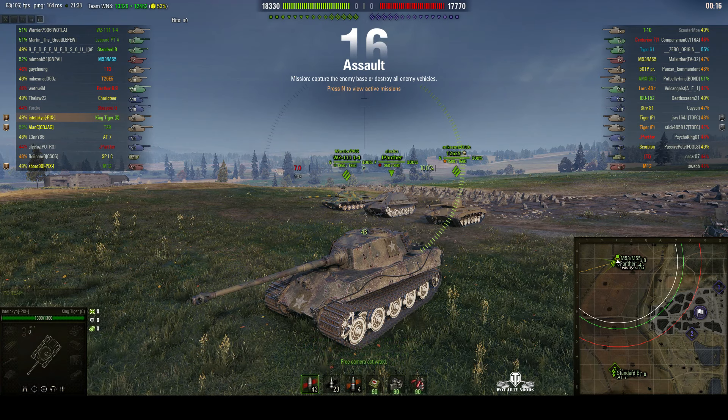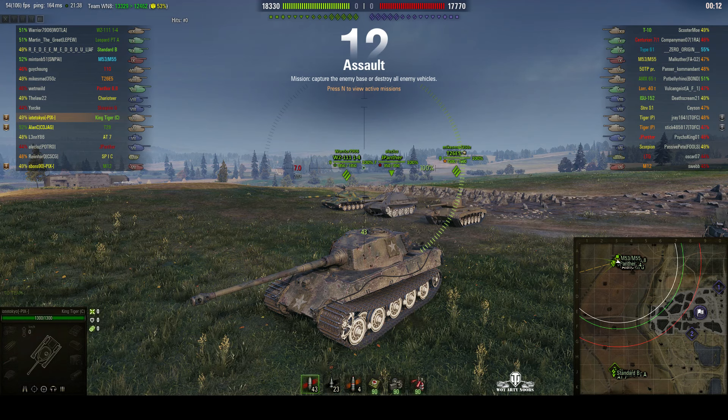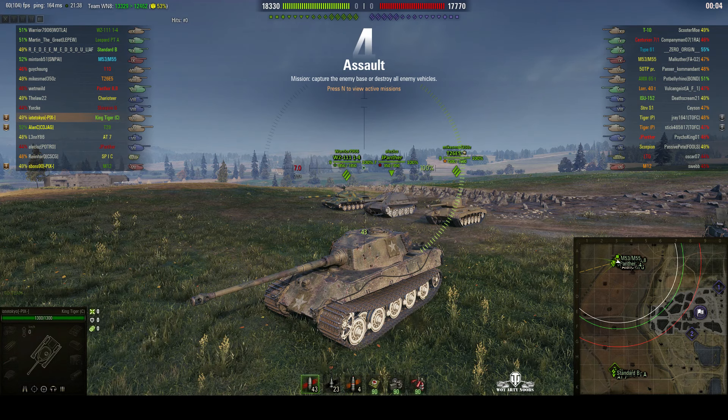Welcome back to WhatRTNibs for General Disturbance. This is the King Tiger Captured — it's a tier 7 German heavy tank, a premium one at that, and it's located on the north spawn of Siegfried Line Assault, under the command of I-8 Tokyo.